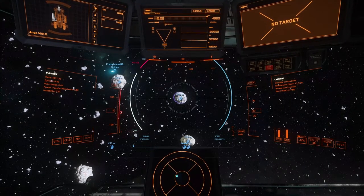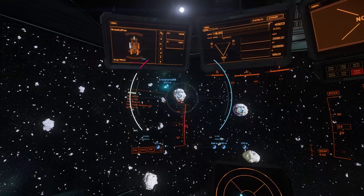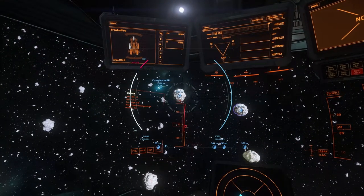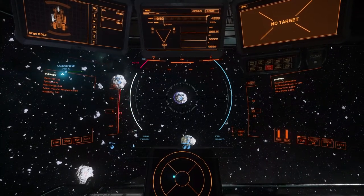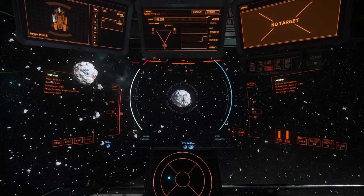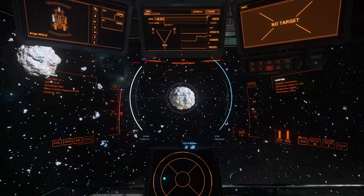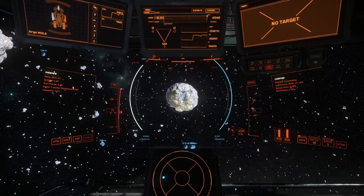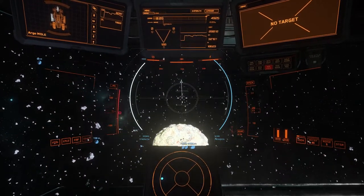We found a patch of Quantanium here. It didn't scan at first until my buddy Crazy Horse showed up, and then all of a sudden the rocks had that little purple halo around them. We're going to move in towards this rock right here, which is a 4,600 mass rock at 31% Quantanium. Not the largest, but for the purposes of this video to show you how to solo mine, it'll work just fine.